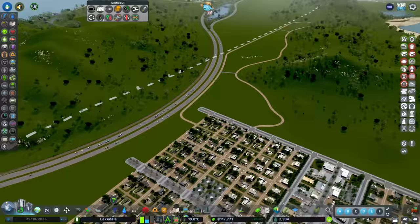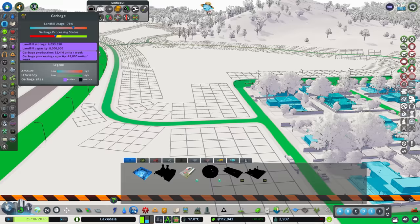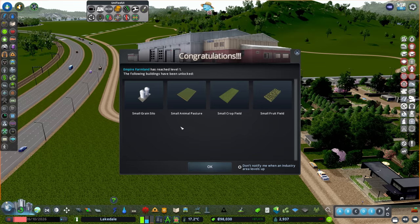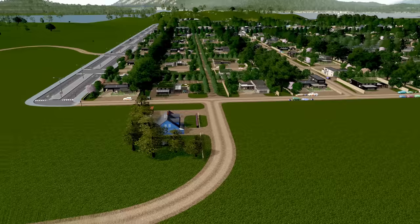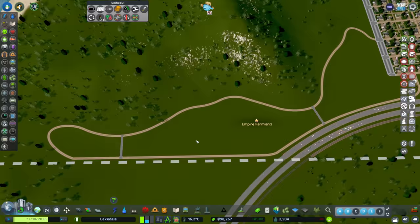Let's turn this into a farming zone. I don't think we need this little bit of road sticking out. I'm going to add the farm right onto the end here - let's grab our farming main building and pop it there. Empire Farmland - any ideas for the name? I want to keep the Empire thing going, and if we can chuck some tea-related thing in there that would be great. Now we want to get a load of farms in here and fill up this area. Let's grab this road and see how it fits.